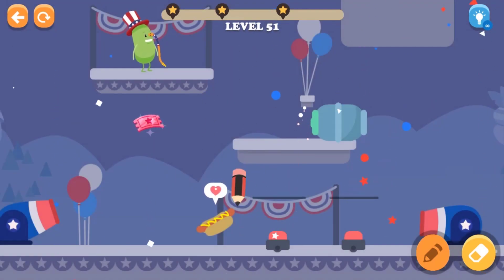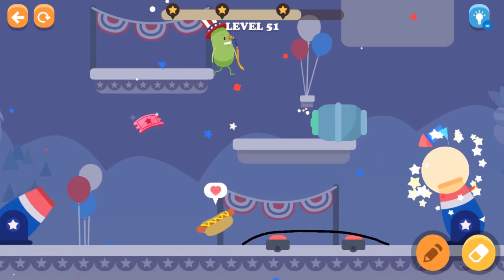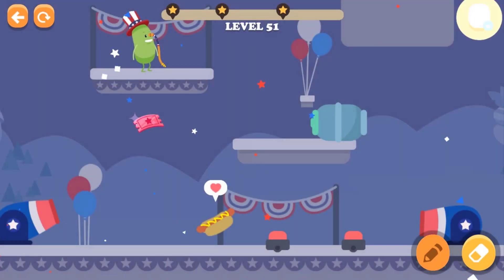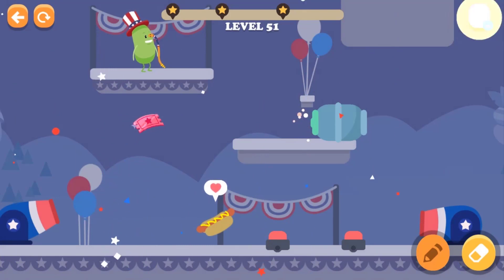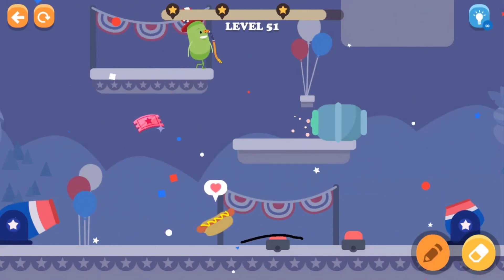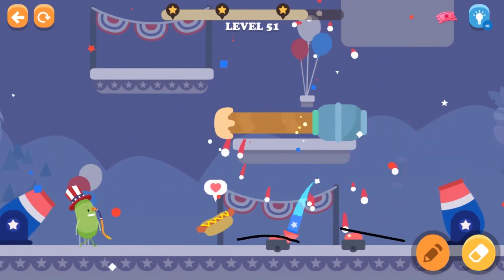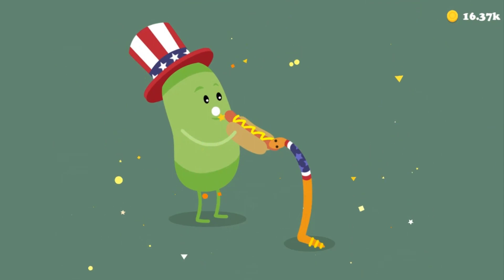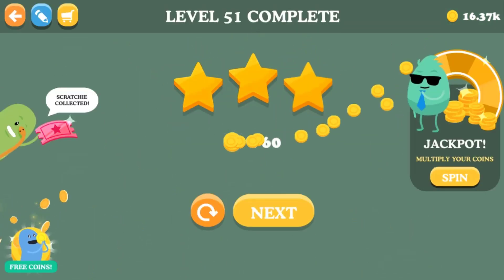Let's draw a line, press the bolt buttons — whoa, I got hit again by the firecrackers! He has to get to the hot dog. Oh, that works — he's just buzzing around and finally he got into the hot dog!